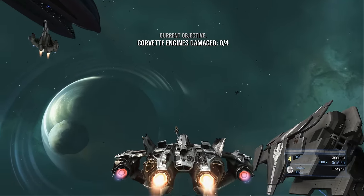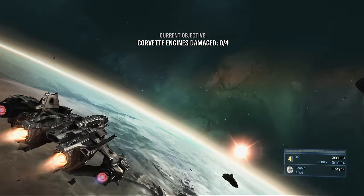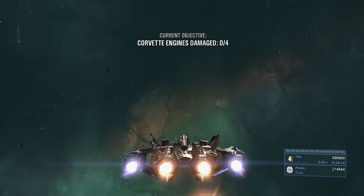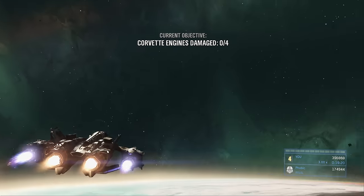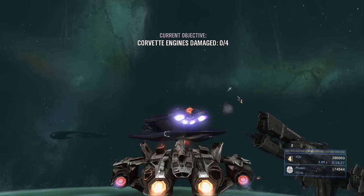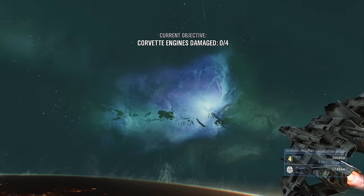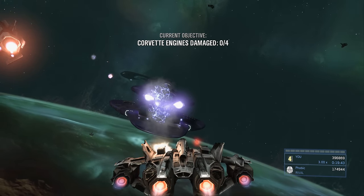The friendly ship also shoots at enemies, so prioritize enemies it's already targeting — they'll be weaker and you can take them out faster by combining fire. The current objective is to destroy the corvette's engines — zero of four right now — but take out all surrounding enemies first, because once you destroy the engines a new wave spawns. Keep them separated; kill group A before group B so you don't face them simultaneously.